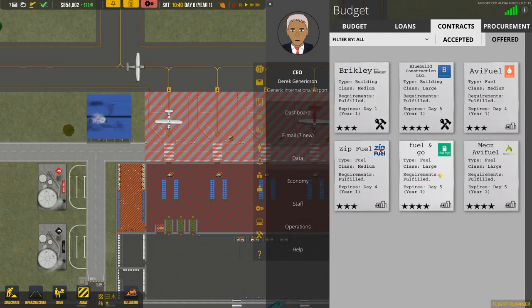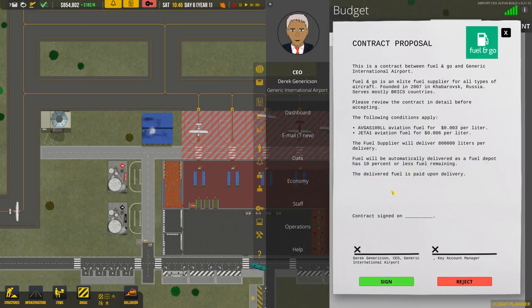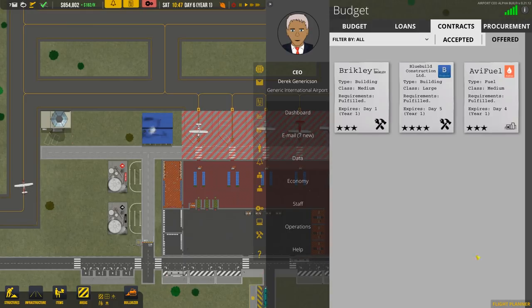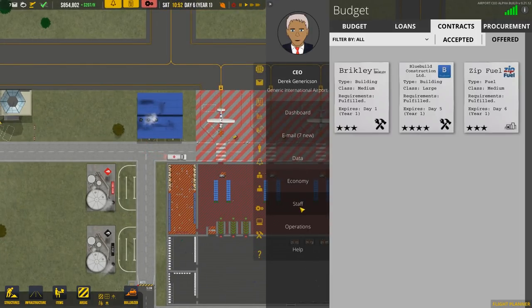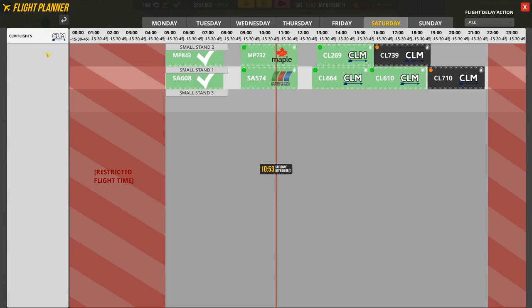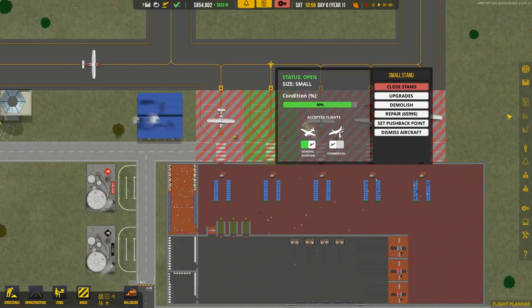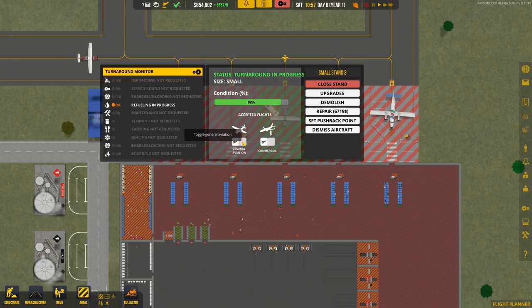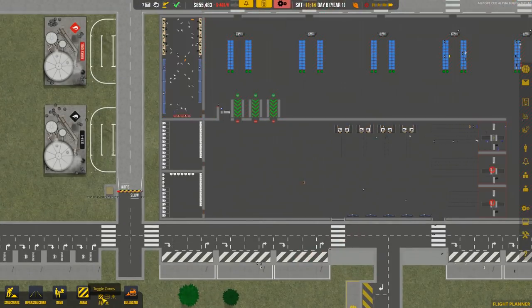We've got no other economy contracts. I'll reject these fuel contracts - we don't want them. I'm guessing it has to do with needing to technically complete the contract, or maybe it has an expiry time. For now I'll just change that back to general aviation and see what happens with the contract.